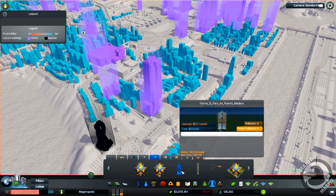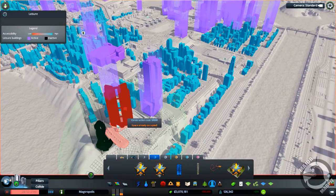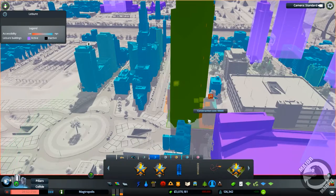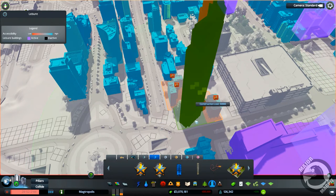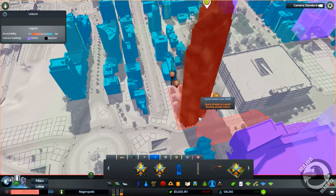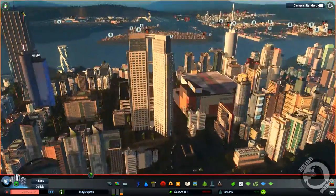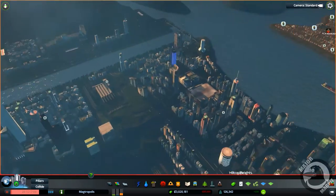Jumping down to Level 2, this little beastie is Torres El Faro in Puerto Madero. I've been thinking it would go here — and this is where it's going to live. I'll have to redo the path that's under here because we're going to break it, but it's not going to bring the city to its knees. 50 grand. That's pretty awesome — I like that. It's starting to add a bit of height in and around here now.